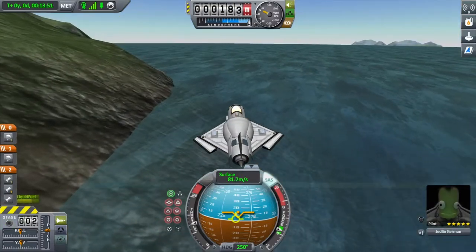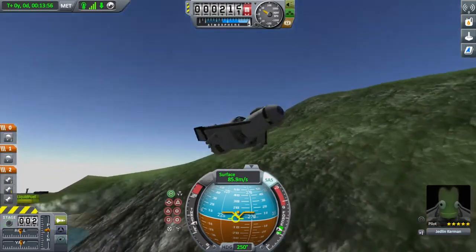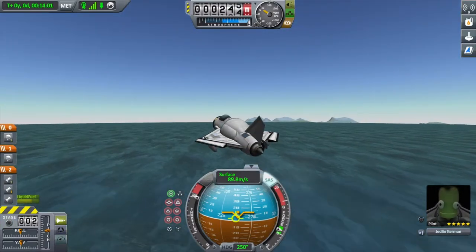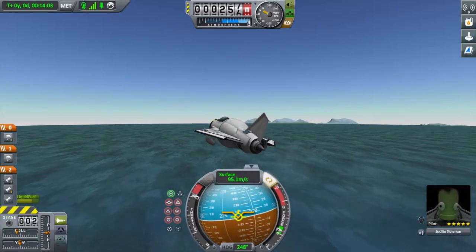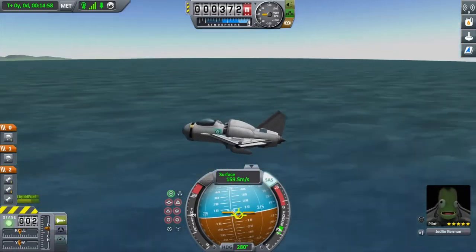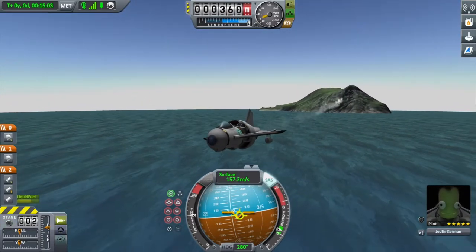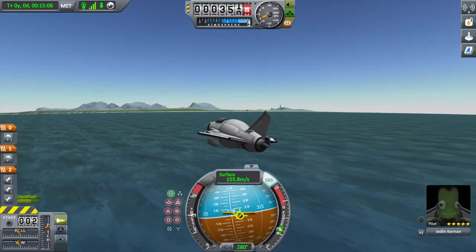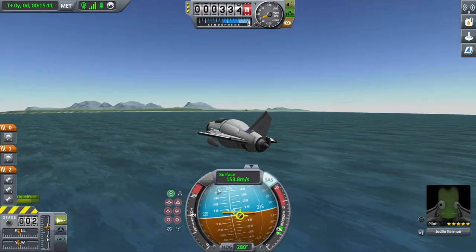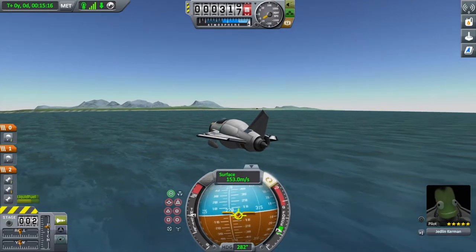We're taking off from this little airport pretty good. Just turning off the lights - we ain't gonna need the lights, it's daytime. We're going back to the KSP command center. The VTOL is really not that fast - it's kind of slow, but it's got a good amount of fuel. Wherever you want to go, it's more like a sightseer - I'm gonna use this thing to explore.